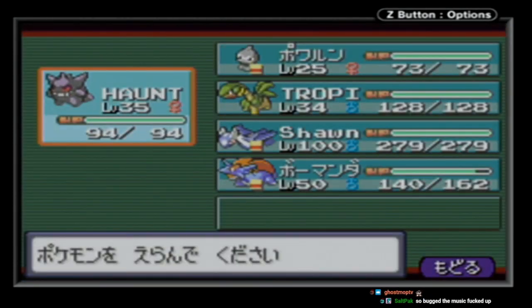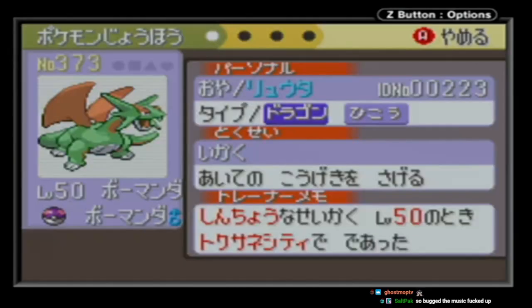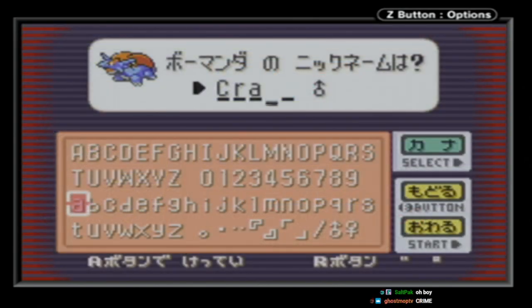And as we had hoped, Salamence was caught successfully. Because of our matching Trainer ID and Secret ID, we had perfectly mimicked Craig's form, fooling the game into thinking this was just some normal shiny Salamence encounter. Because we share the Trainer ID and Secret ID of Salamence, we're also able to take it to the Name Rater, who sees nothing wrong with letting us nickname this Pokémon — and we give it the perfect nickname: Craig.